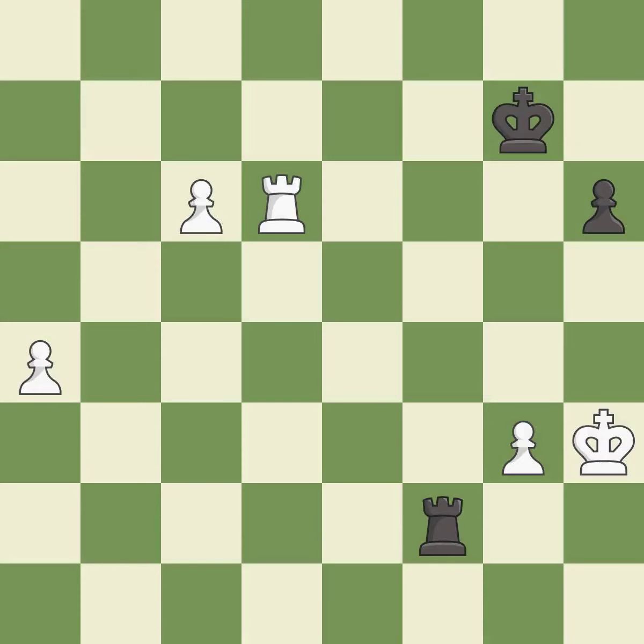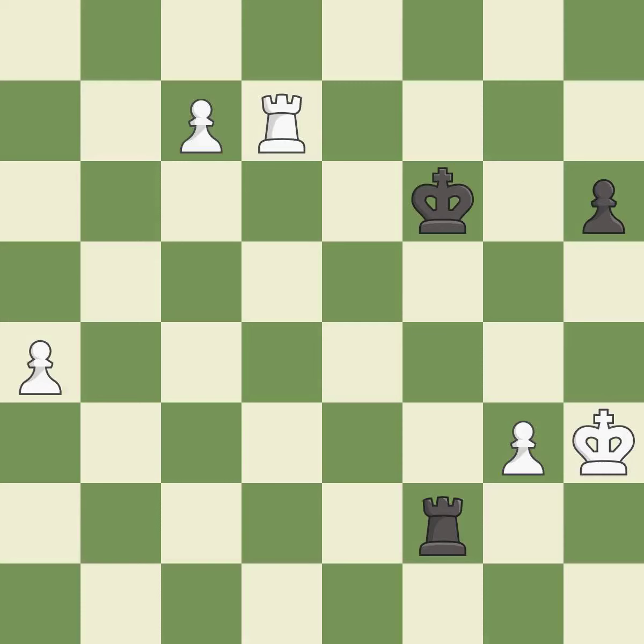That pawn was free for the taking — it is excellent. This steps away from the checking rook — it is excellent. This pushes a passed pawn — it is best. Placing a rook behind an opponent's passed pawn can inhibit the pawn's ability to promote — it is best. The passed pawn moves towards its goal — it is best.